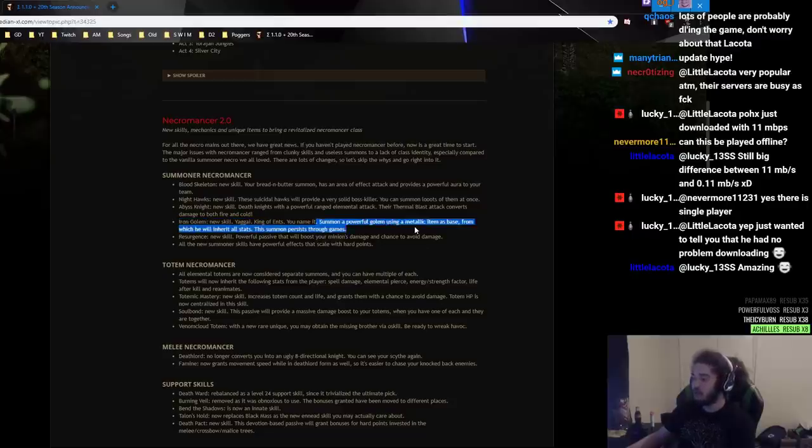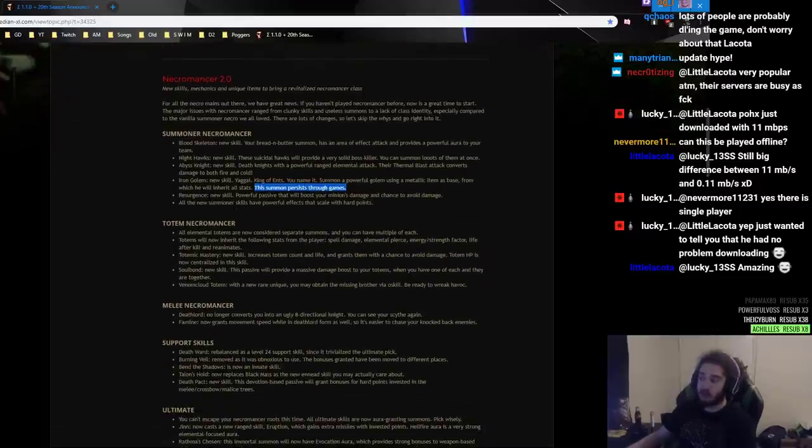Summon a powerful Golem using a metallic item as a base, from which it will inherit all stats. This summon persists through games, which is very cool — which means you can go all in on it basically. Resurgence, new skill — a powerful passive that will boost your minions' damage and chance to avoid damage.